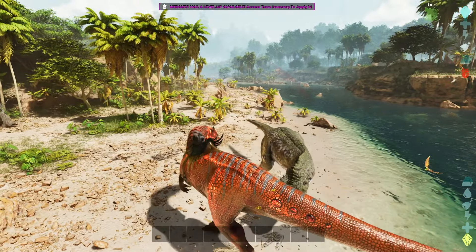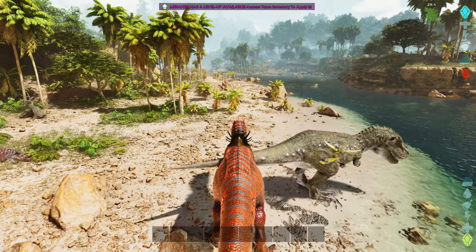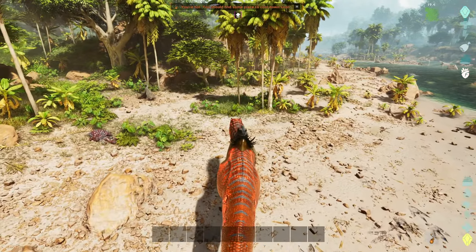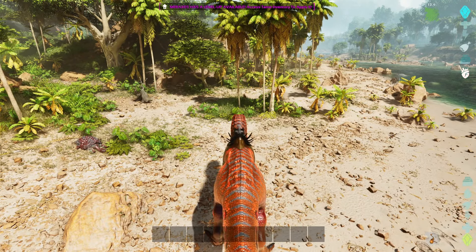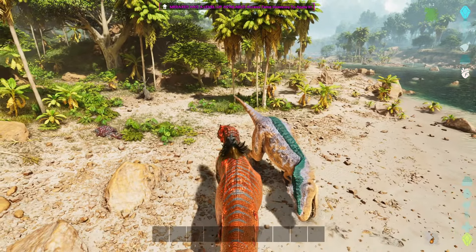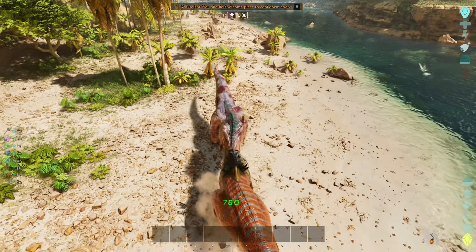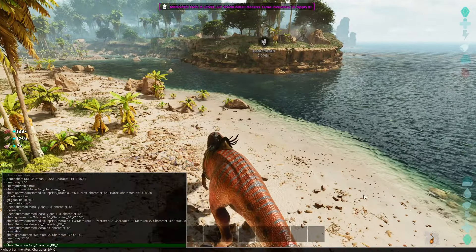So the first combo attack — the first hit can propel smaller dinos into the air, then it swings its tail with a high knockback. Let's test it out — boom boom! From a single stomp to a triple stomp! And then the combo — stomp and slap! That is freaking awesome. I love that combo, it's freaking dope.